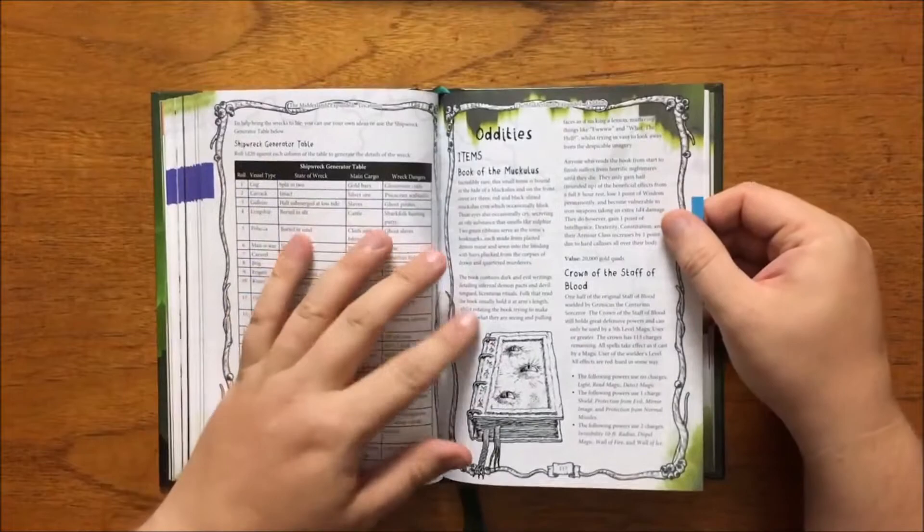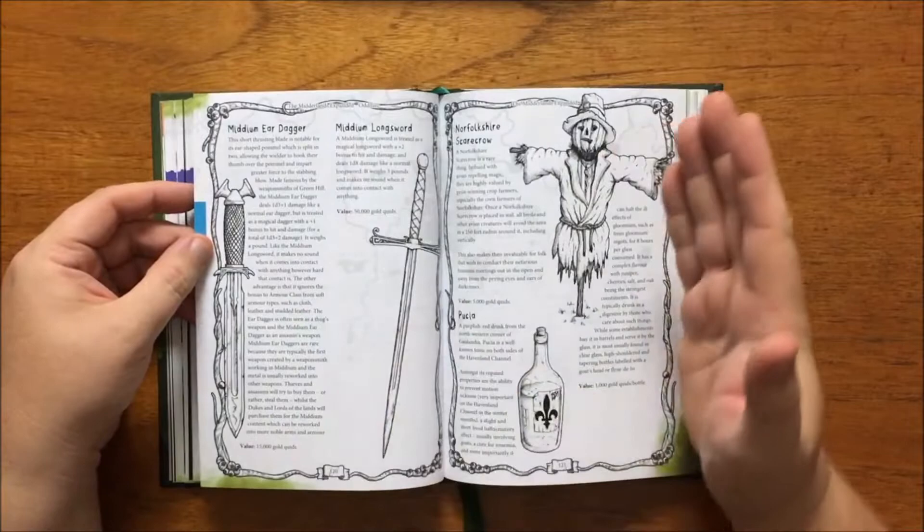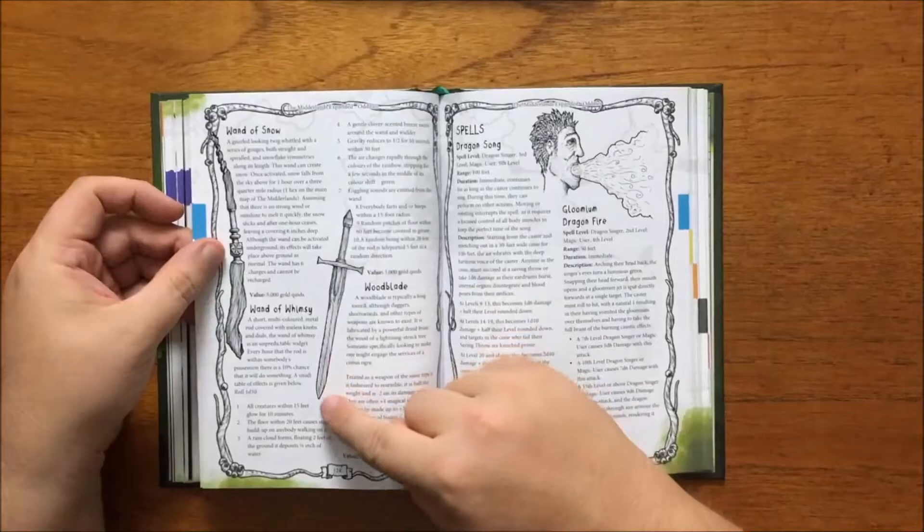On to the next section: Oddities. Here we have strange items that can be found about the lands. Favourites include the Gripe Blade, an awkward weapon with vorpal effects; the Midium Ear Dagger, an assassin's weapon that makes no sound when coming into contact with anything; the Ring of Rat Speech, which allows one to talk with rats and their kin; and the Wood Blade, forged from wood of a lightning-struck tree that can shock opponents in combat.